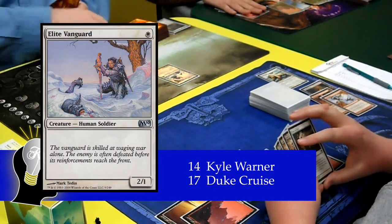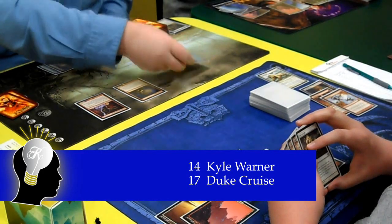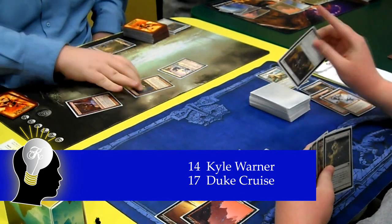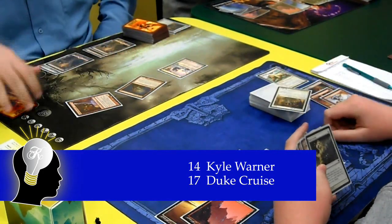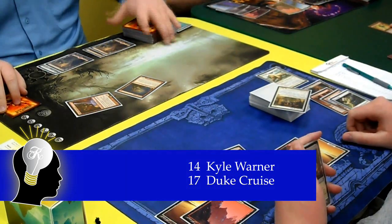On Kyle's turn, he casts an Elite Vanguard, a Goblin Guide, and then kicks it with a Bushwhacker and attacks, revealing a Ranger of Eos on top of Duke's library. Duke responds by exiling the Elite Vanguard with his Path, and then takes the other 5 damage.